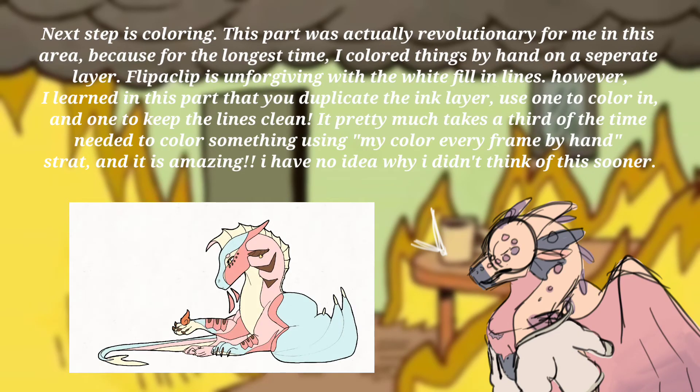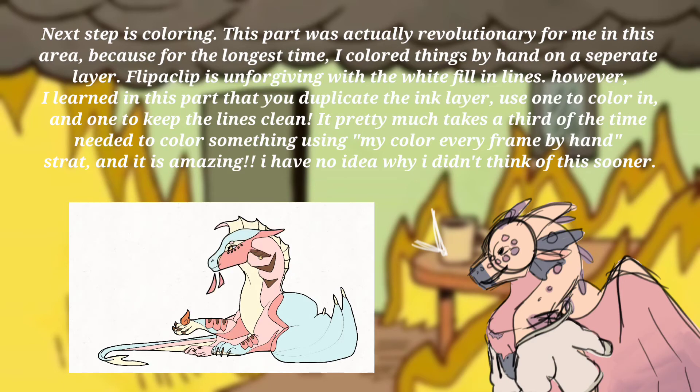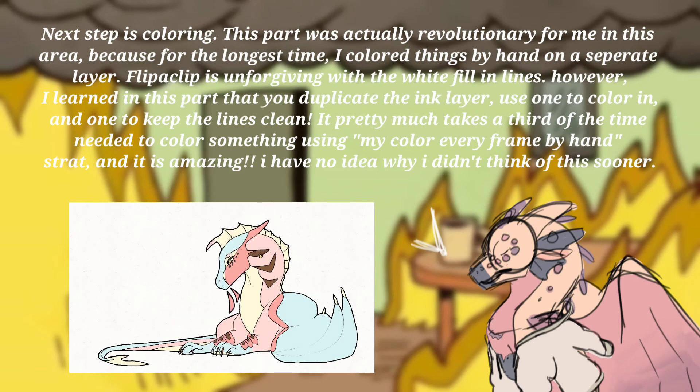Next step is coloring. This part was actually revolutionary for me in this area, because for the longest time I colored things by hand on a separate layer. Clip Studio is unforgiving with the white fill and lines. However, I learned in this part that you duplicate the ink layer — use one to color in, and one to keep the lines clean. It pretty much takes a third of the time needed to color something using my color-every-frame-by-hand strategy, and it is amazing. I have no idea why I didn't think of this sooner.